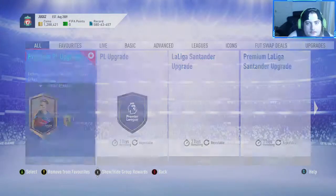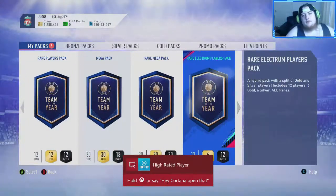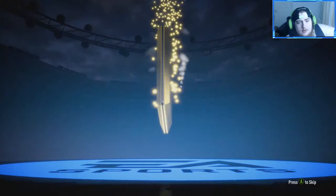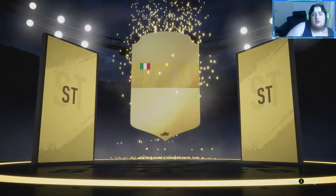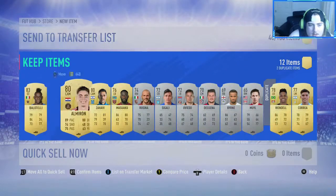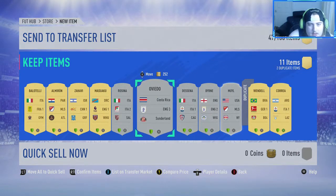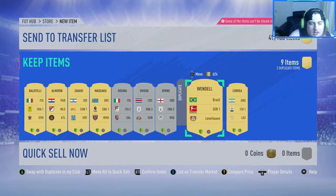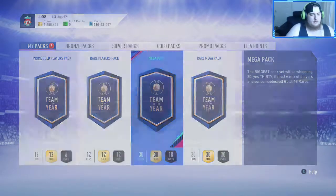Let's open the packs — we have five of them. We'll start with the rare electrum players pack. Come on, can we get a blue out of any of these? We don't get a walkout to start with. Can we at least get a board? We do get a board — it's going to be an Italian striker. It's Balotelli! I don't think we have him — he's one of the players we actually don't have, which is very very nice. We'll put that on the transfer list.